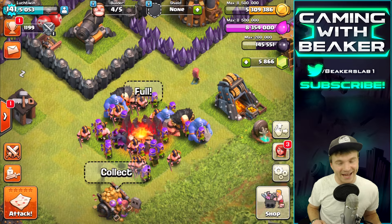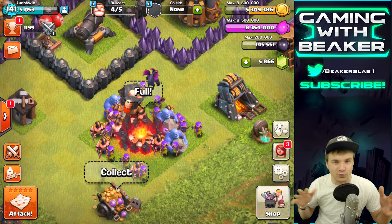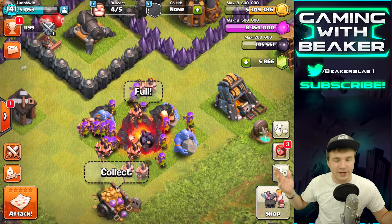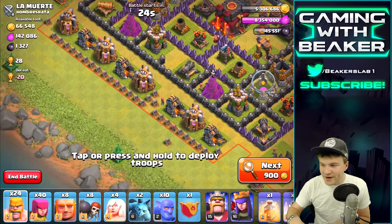Welcome back to Beaker's Lab, my name is Beaker. We're gonna do some farming on my rushed Town Hall 10 account today and try to make it a little better. We've come all the way down to Silver League to find some of the scariest, most rushed bases we can find, and we're gonna use Bowlers today. We did it once before — Bowlers versus rushed bases — and it was really fun, they just crushed everything we found.